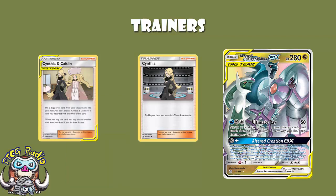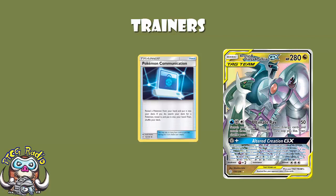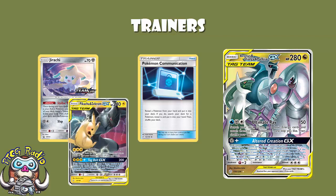Now we also see a couple copies of Mallow and Lana - it's basically a switch that also lets you heal 120 HP. When you're talking free prize Pokémon, you do not want them getting KO'd, so it's a pretty gosh darn good option. We then see four copies of Pokémon Communication, because we don't have anything better for searching out our Pokémon. We're still playing 16 Pokémon, and we saw this with Robin's winning Pikachu and Zekrom list - I'll pop a link to that in the description. It's better than nothing and it will do the job.